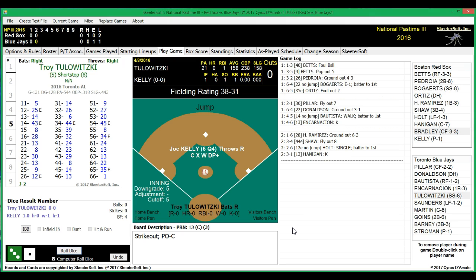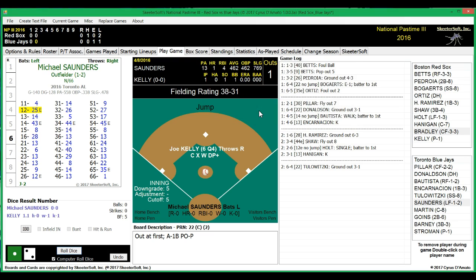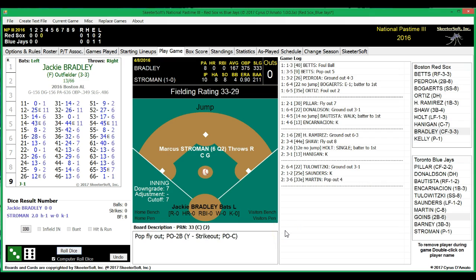We head to the bottom of the second, still no score. Blue Jays will have Tulowitzki, Saunders, and Martin. Tulowitzki grounds out to first — Kelly covers. One down. Michael Saunders, hitting .462 with a homer and four RBIs, strikes out. Two up and two down for Toronto. Russell Martin pops out to Pedroia to retire the side.